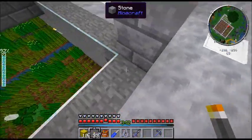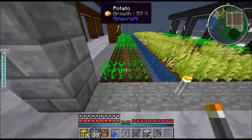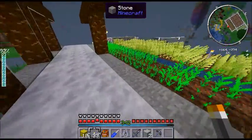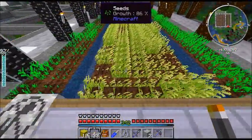The reason seeds get trapped up here and not in the water down there is because I've got another vacuum over here for the carrot seeds, wheat, and potato farm. I needed seeds for forestry — specifically seed oil — and I thought this would be a good way to make the seeds.